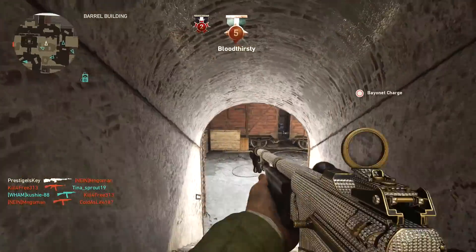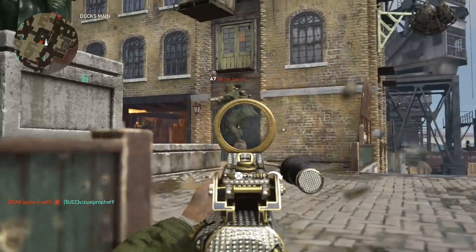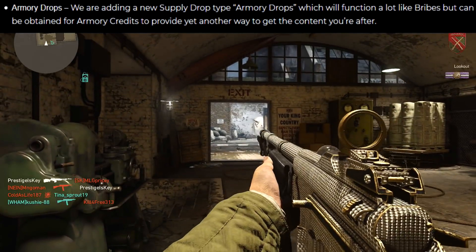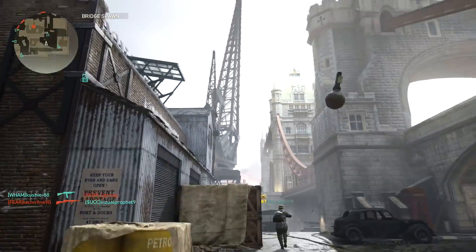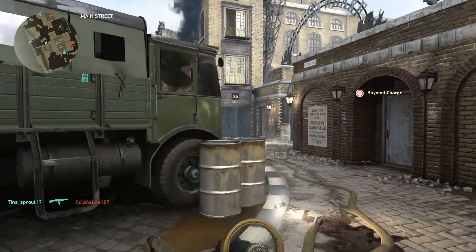While we're on the conversation of supply drops, let's talk about the new type of supply drop they're going to be adding tomorrow called armory drops. You're going to be able to use armory credits to purchase supply drops with your in-game armory credits in order to get more content. The blog post says that these armory drops are going to function a lot like bribes. So does that mean armory drops are going to be duplicate protected? I'll have a video on that tomorrow, so stay tuned.